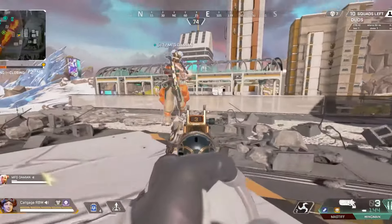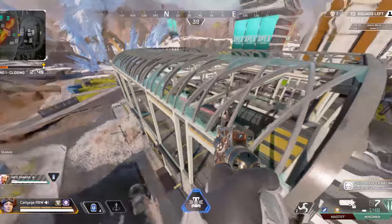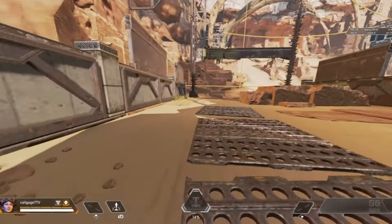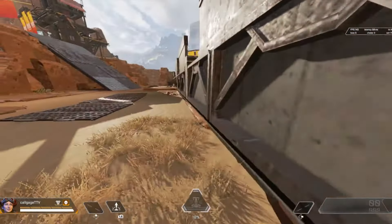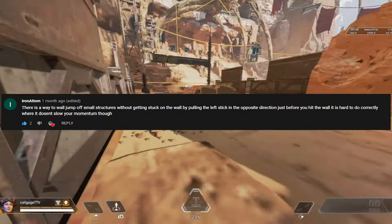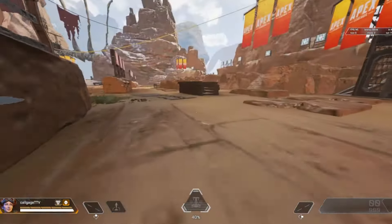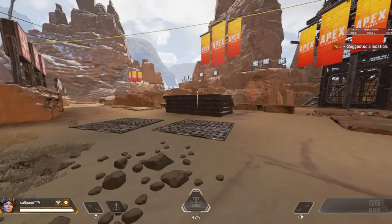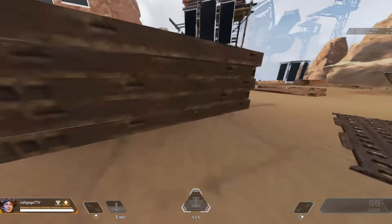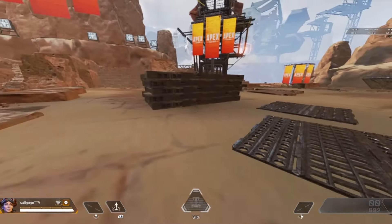If you're like me, you probably hit a couple of wall jumps on every rotation or during fights. Something you've probably noticed is if a wall is too short, instead of entering the climbing animation, you grab the ledge, and it really just blue balls your wall jump. However, thanks to Iron Adam's comment and some input by my Twitch mod and video editor Skeeven Spielberg, I'm glad to share a solution. If you pull back on the left stick right before making contact with the wall, you won't leg grab. On top of that, I found that looking further down definitely helps me get this more consistently.